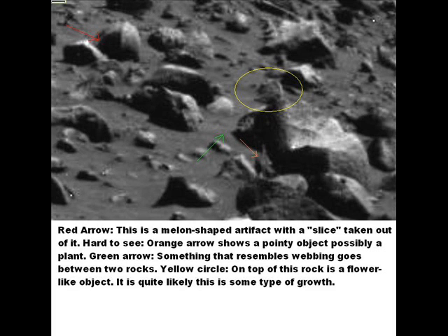This photo is seen inside the yellow circle. Something kind of looks like a flower — it seems to be coming off that rock object. I'm baffled by this very odd little detail. The green arrow, over the left and down, points to what looks like webbing or something. I've seen this effect in a lot of different photos. I don't know what the purpose of it is, whether it's natural or artificial.